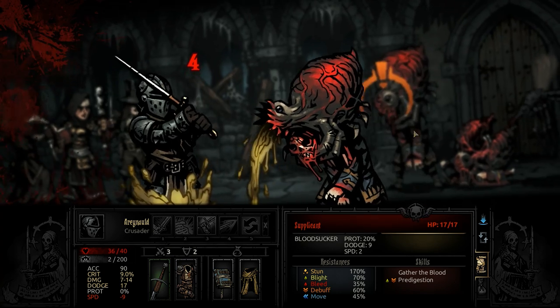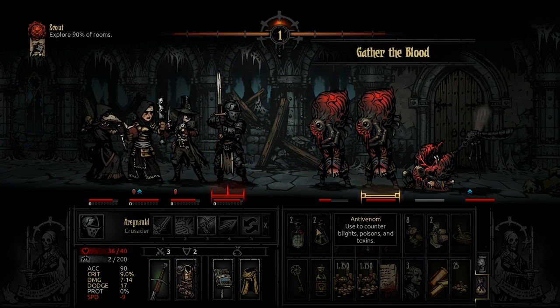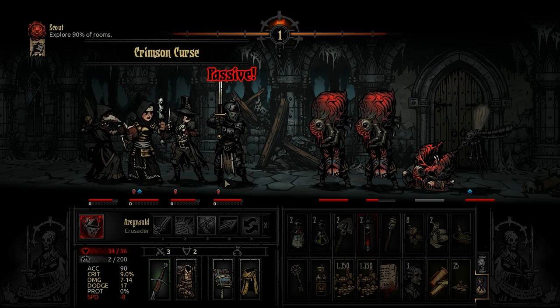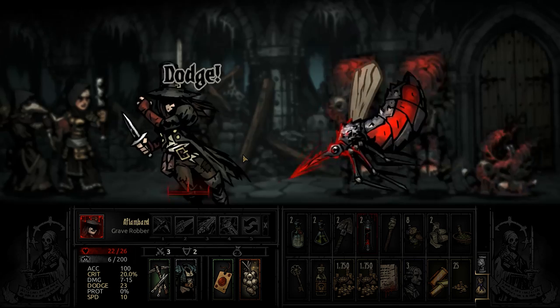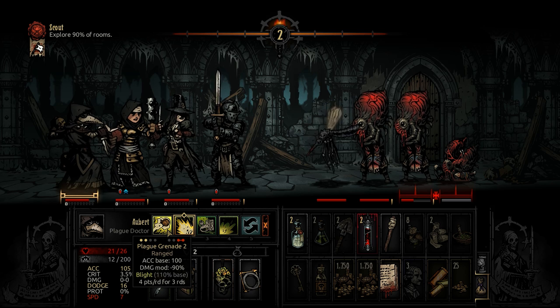Different enemies — certain attacks from certain enemies can give you the Crimson Curse. Specifically the Supplicant and the Sycophant, but there may possibly be others further in the game that could also give you the Crimson Curse.